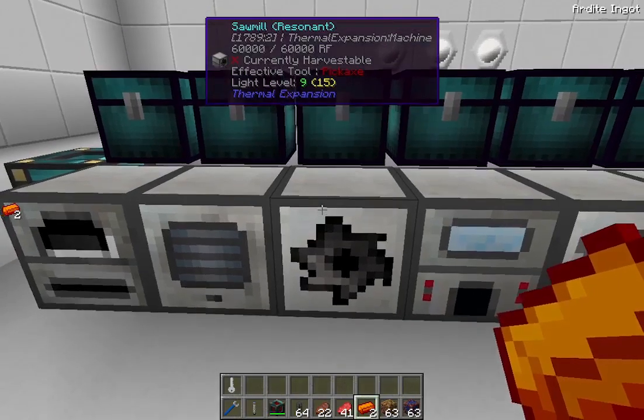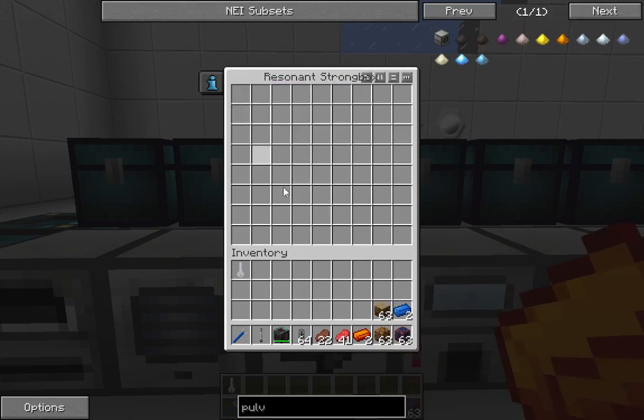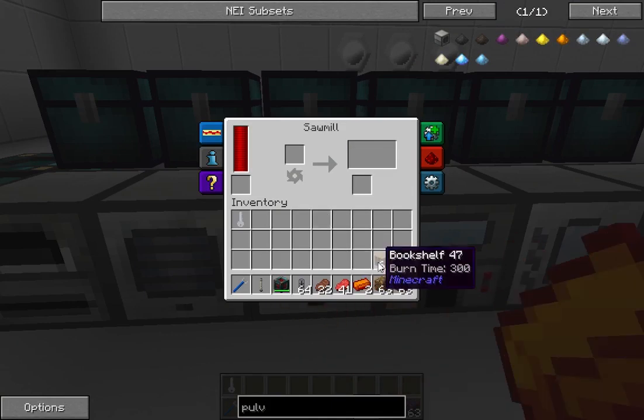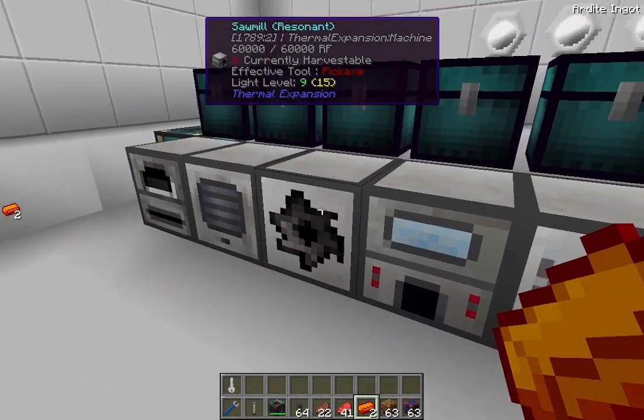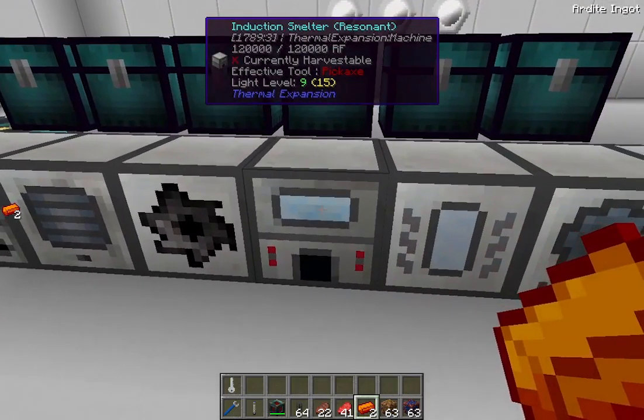Moving on, you have the sawmill. What the sawmill does is it takes any wooden object and reduces it to its more basic components, such as planks. In the case of a bookshelf, it also gives you a second output of books. I've never used it in my personal worlds, but it could be beneficial.